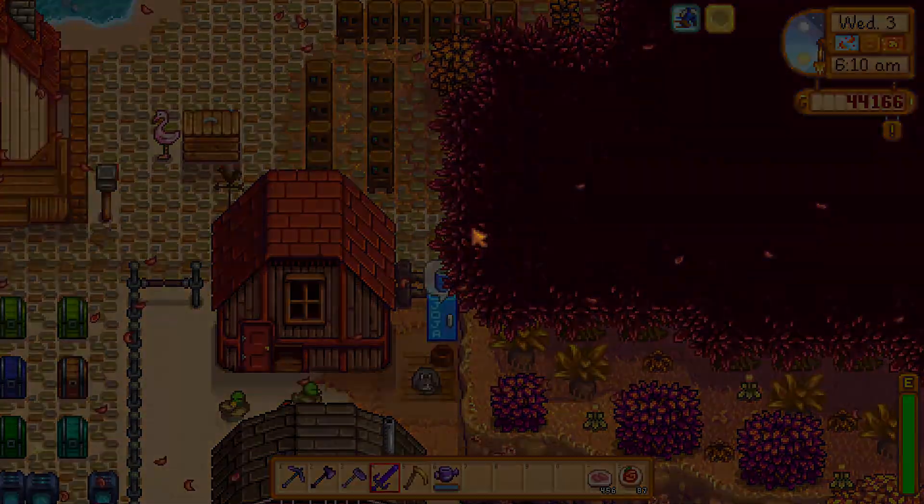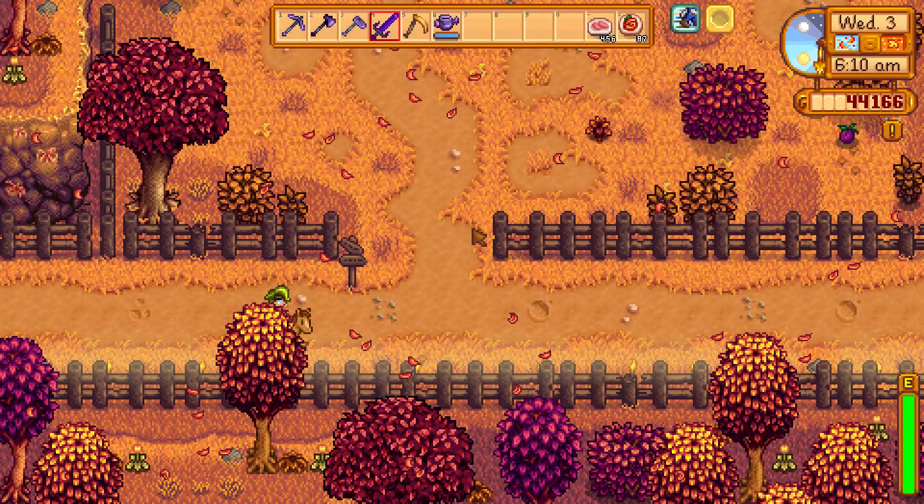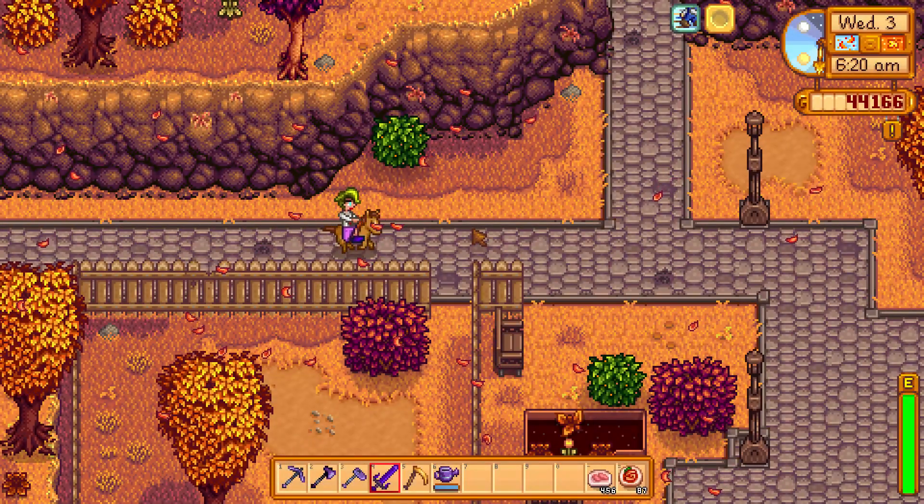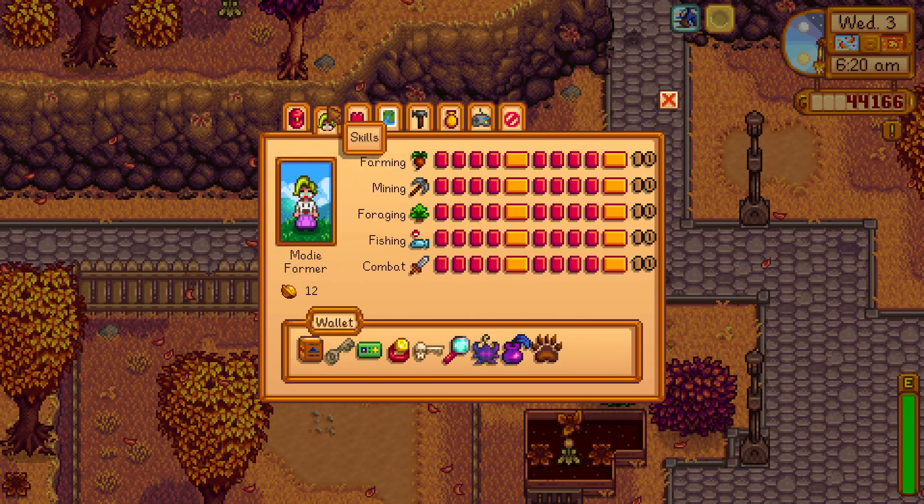Are you wondering how many golden walnuts you have right now? All you have to do is open up your inventory and go to the skills menu. As you see in the video, I was wondering how many I had, so I went to the skills menu and under my name or picture of me, you can see how many golden walnuts you have, which is very nice when you want to remember how many.